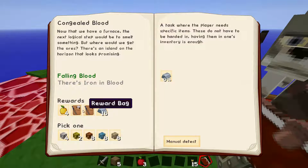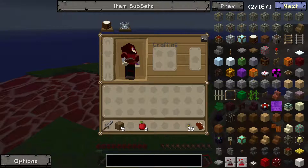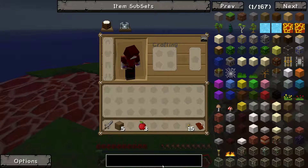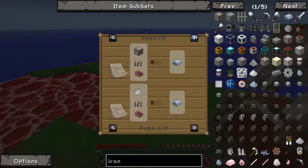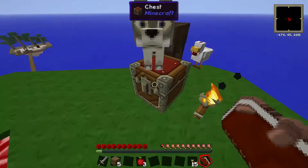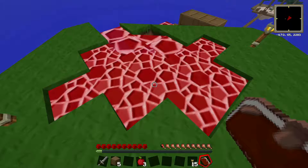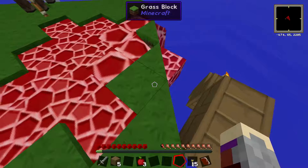Now the furnace can smelt something. There's iron and blood, so let's see. Let's just search iron — maybe there's actually some form of recipe with it. Okay, that's an iron oreberry bush.